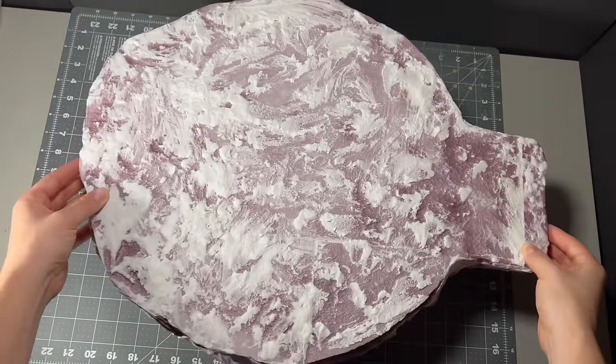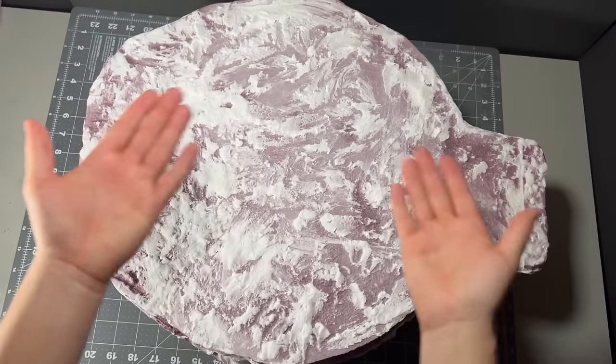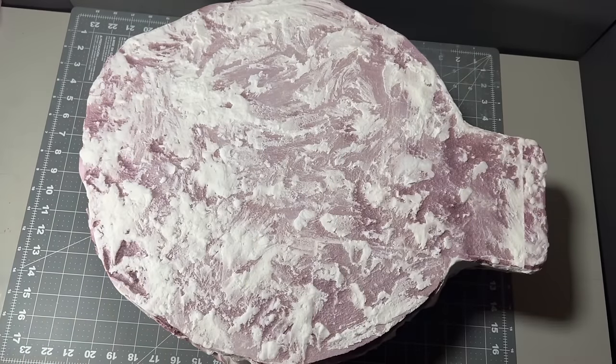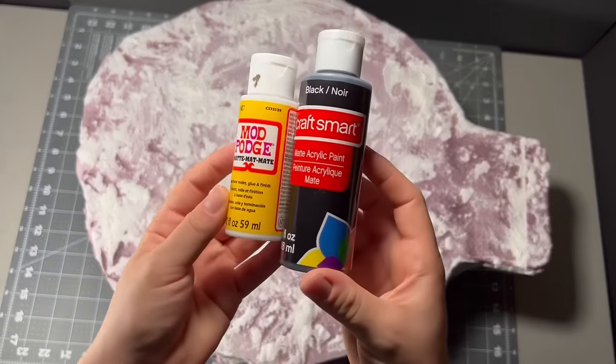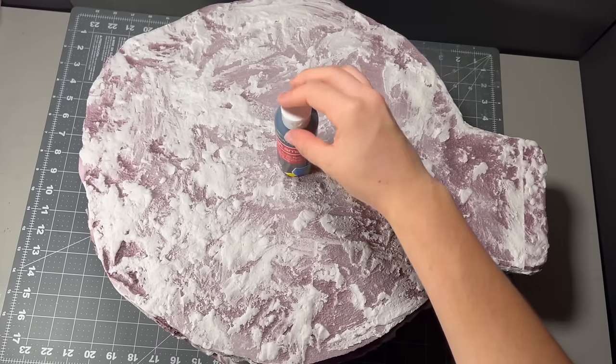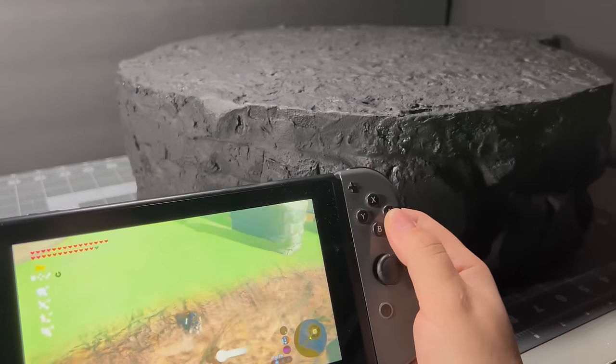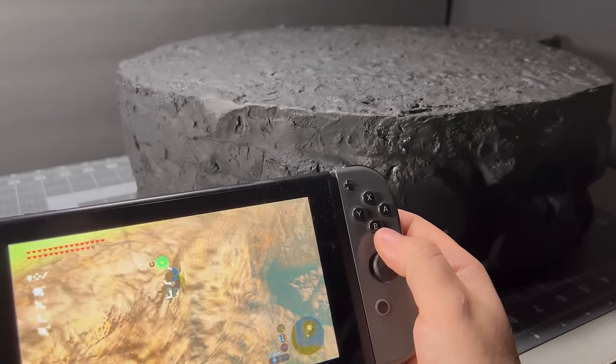Once the goop was all hardened I needed to add a protective layer over everything — this base is still really huge and I'm having a hard time getting over that. For the protective layer, which will also act as some good shading as we paint, I combined some black paint and mod podge and gave it a nice even coat.